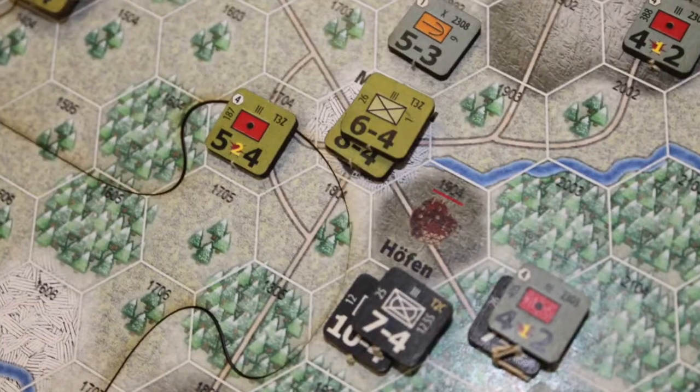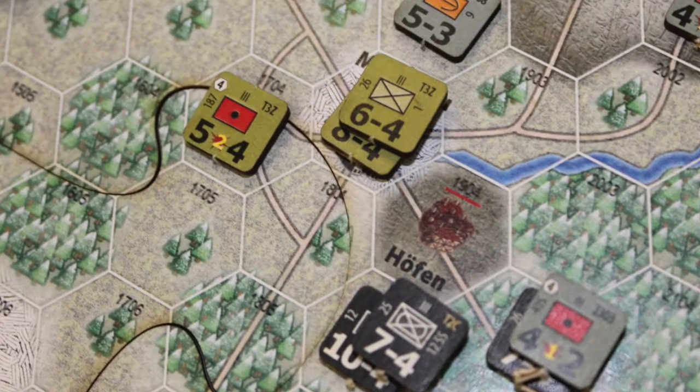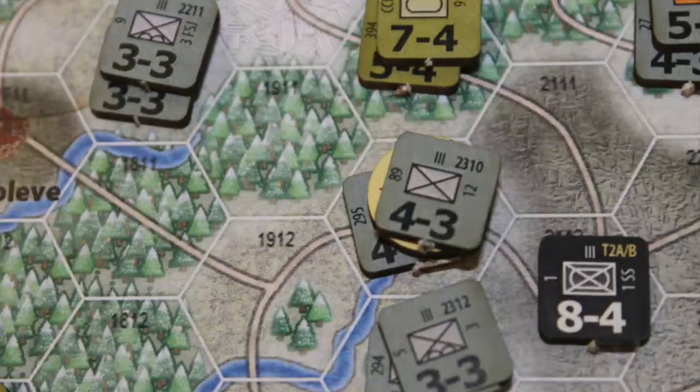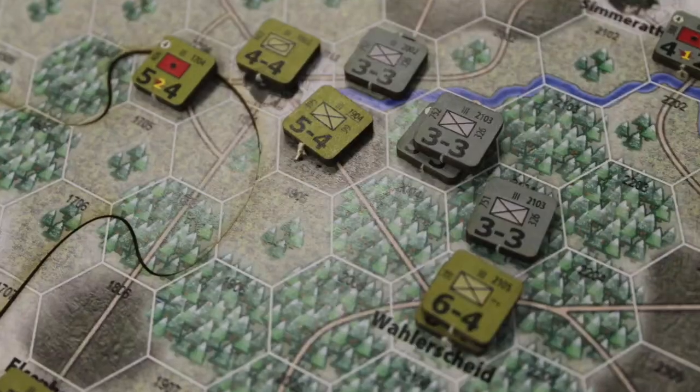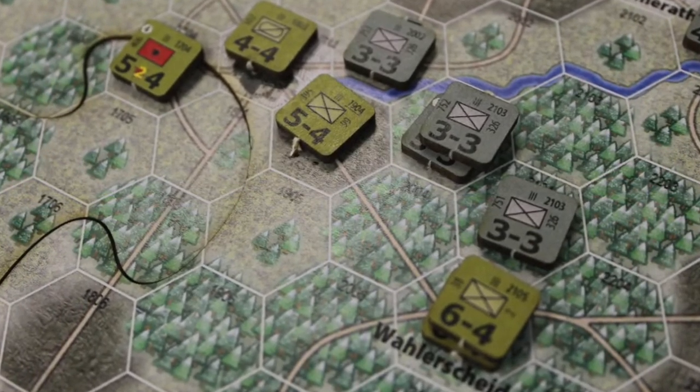The Germans have to maneuver through various choke points. If they enter towns, they must garrison them, depleting their strength. They come on very strong at the beginning, just like the German army in 1944, but as they move further in, their strength is divided among garrison duties and the sheer logistical challenge of the Ardennes forest. Tanks and heavy weapons have to stick to roads, while infantry can maneuver differently. All units have movement point allowances. That's essentially how the game plays.